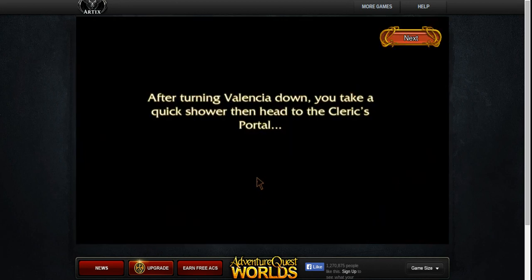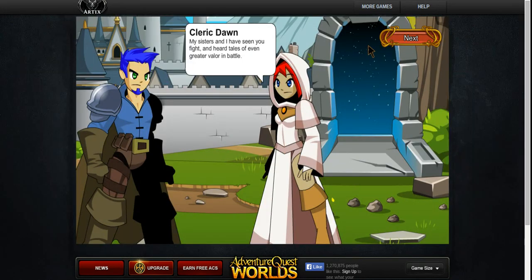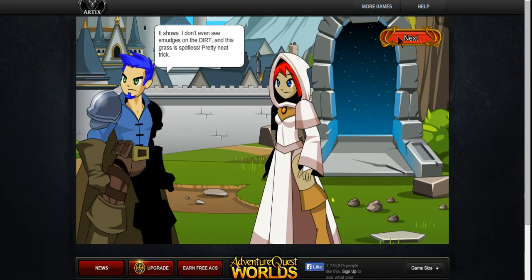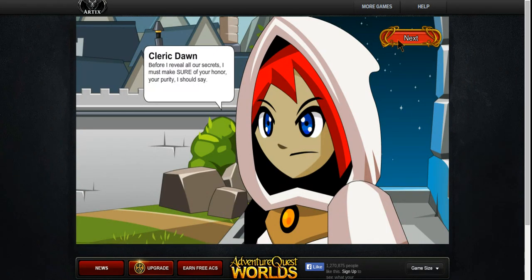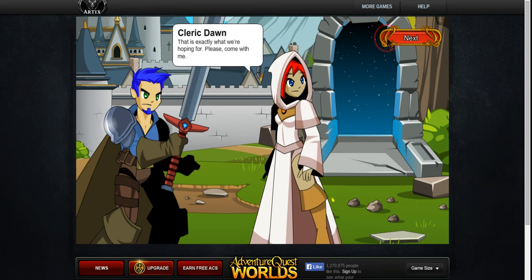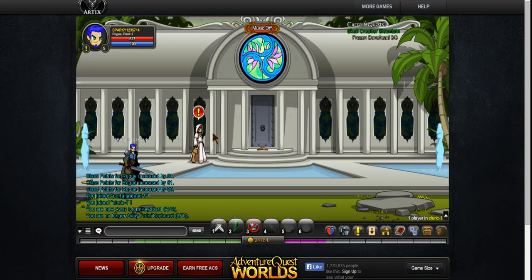After turning things around, you take a shower and then head to the Kirk's portal. Stop talking. Before I reveal all your secrets, I must make sure your heart is in the right place, I should say. Will you help me? Come completely clean your blade and experience the journey — it would be incredibly helpful. Fair warning — I hate to burst your bubble, but I may need to fight dirtier than you'd like. Things can get pretty chaotic in the heat of battle when a blade is at your neck. That's exactly what we're hoping for — please come with me. Oh boy, what is this? Find out in the next episode.